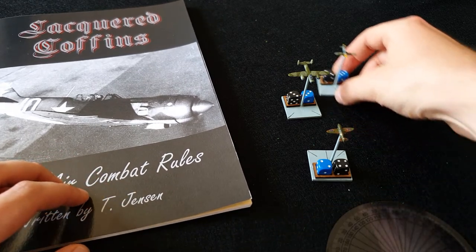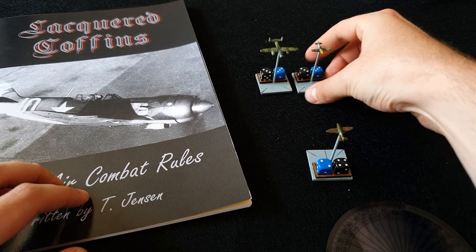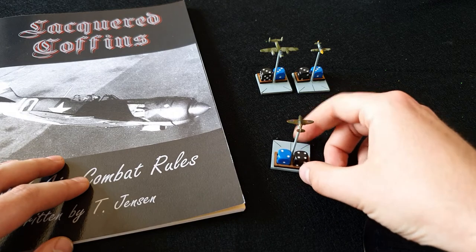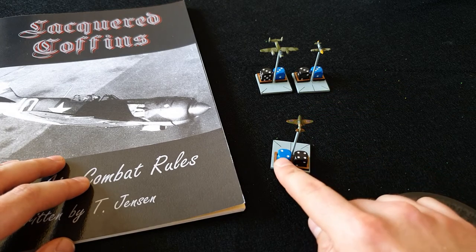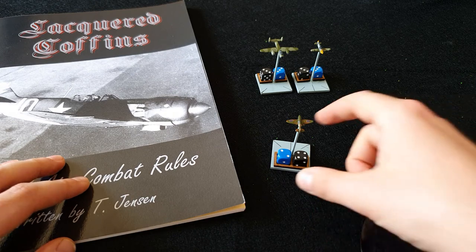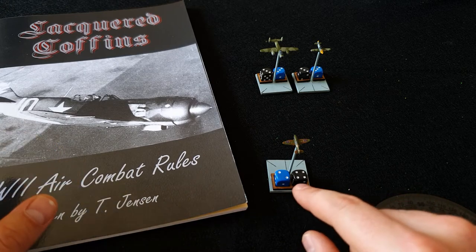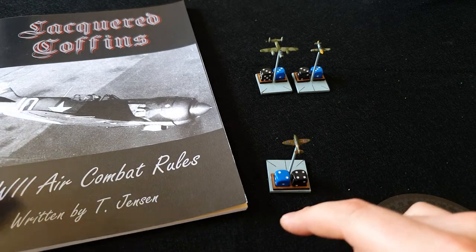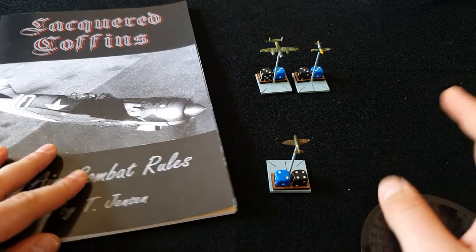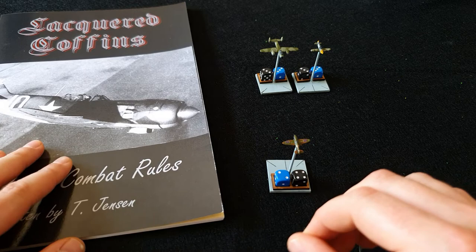You'll have your aircraft and your opponent will have theirs. You typically deploy on opposing ends of the table. Each aircraft has two dice — I'm using blue dice to represent altitude and black to represent speed. So this Spitfire is at altitude two, which is relatively low. One is the lowest you can go; six is normally the highest, though some aircraft can go higher. A d6 is normally all you need to measure that.